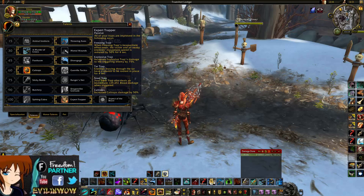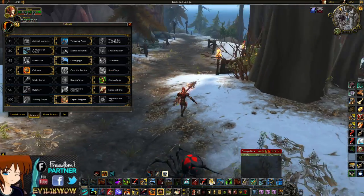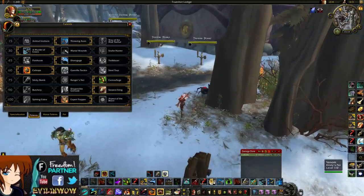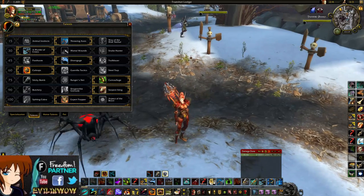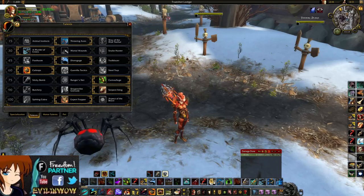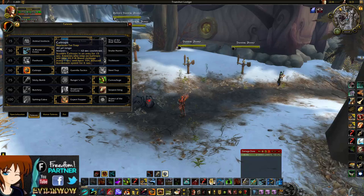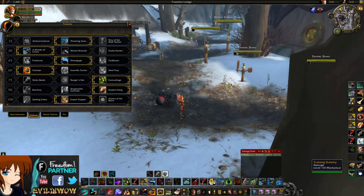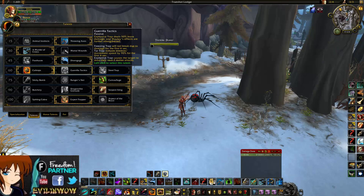The next change is to Expert Trapper. It's pretty much the same as before except that Tar Trap used to root you the second you put it down — now instead the target has to actually move through the tar trap. That's going to be bad against people who might Shadow Step over it. However, we're not really using Tar Trap anyway — we're using Caltrops. Caltrops still works as before: whether you're in the trap or not, you still get the bleed.